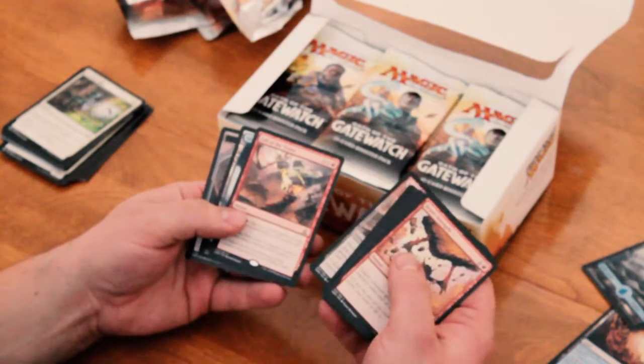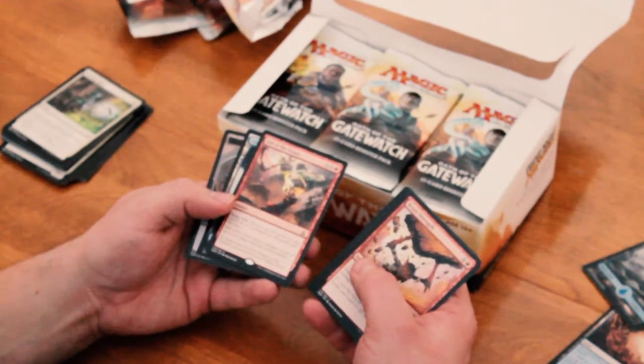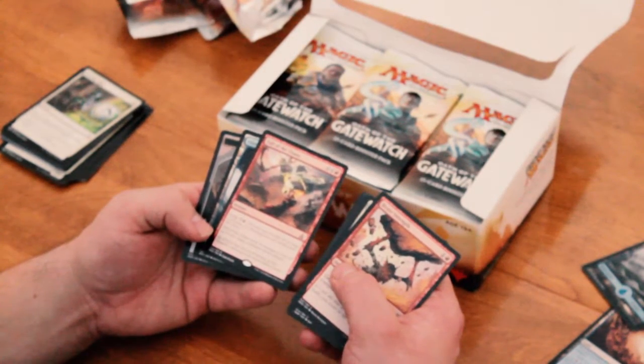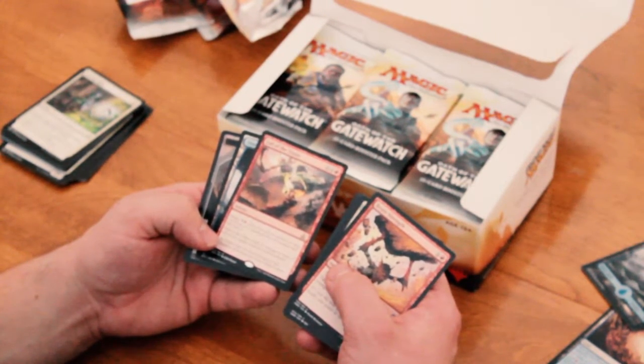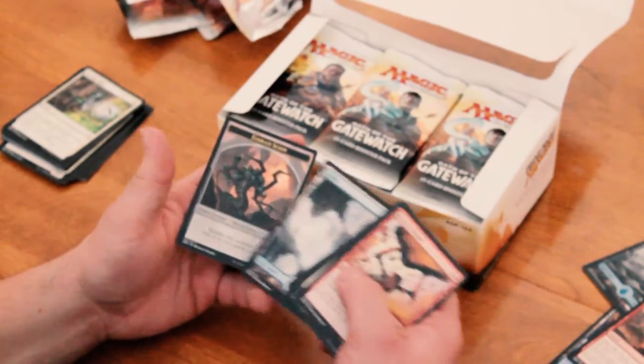Next we have Fall of the Titans. That's pretty good. It's an instant and has Surge X, which reduces its casting cost if you cast another spell this turn. It deals X damage to each of up to two target creatures or players. That's really cool. I like it. New Eldrazi Scion.